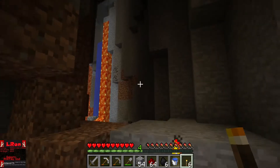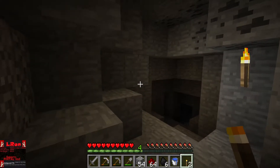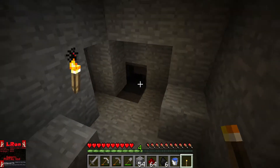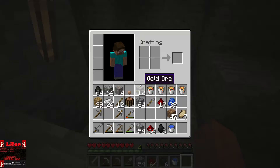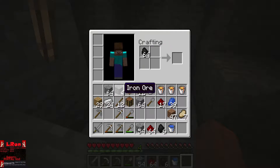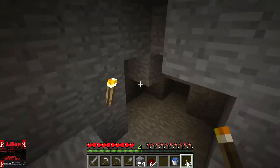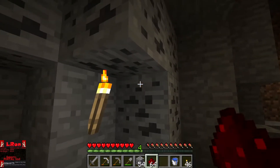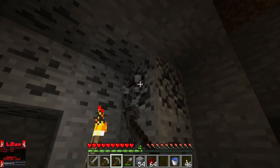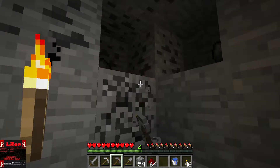So, proper protocol for dealing with diamond: first, make sure no creepers are going to spawn and surprise you while you're not looking. The first thing we're going to do after that is mine all of the blocks around the diamond. The goal behind this is to ensure with absolute certainty that right after you mine the diamond, it does not fall into a pit of lava and turn to nothing.